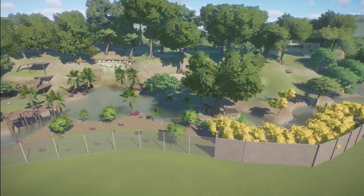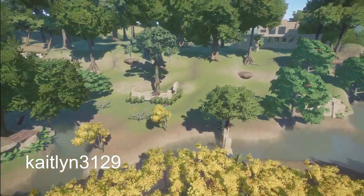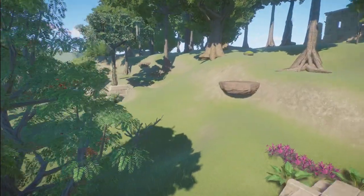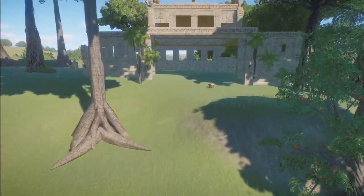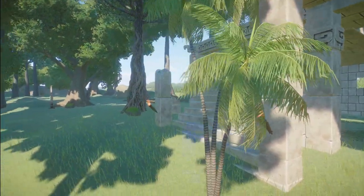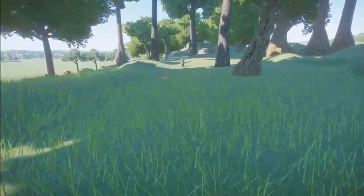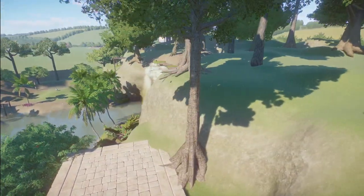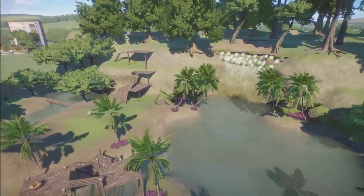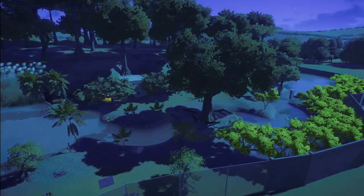We have a Jaguar Jungle Habitat made by Caitlin3129. You can bring this into your zoo for right around $57,000. What a really nice, large habitat you've made here — your jaguars would be super comfortable here. Thank you so much for sharing this with us.